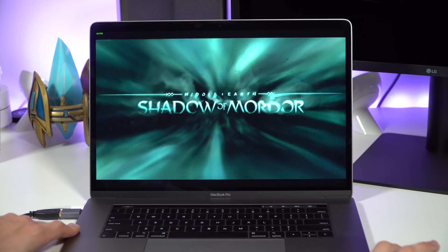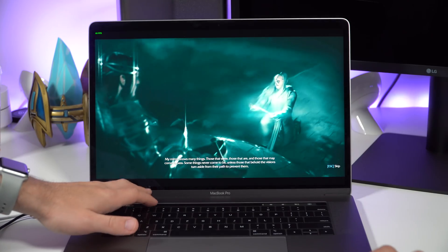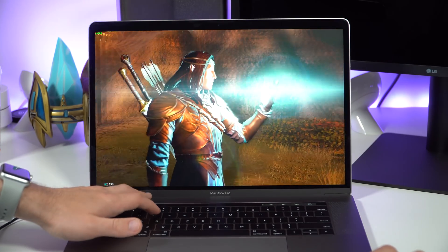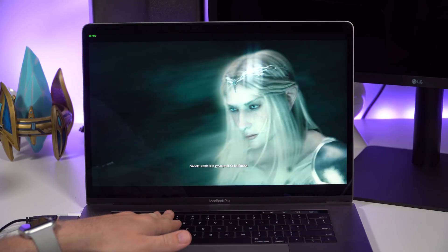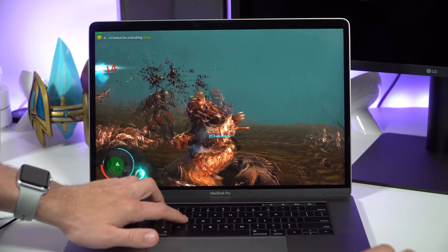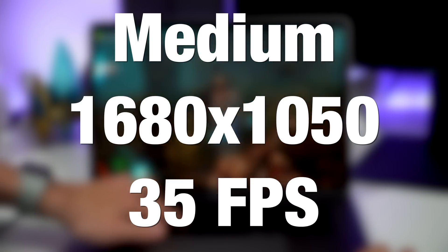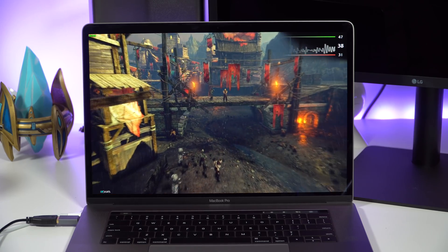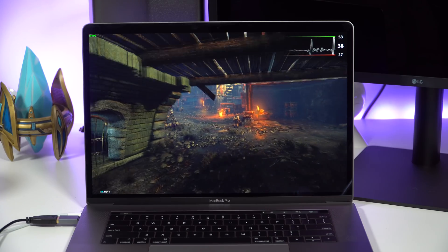Another game I like to play is an older title called Middle-earth Shadow of Mordor. The game is a bit older but it has a pretty good Mac client, and it's an incredibly fun game, especially if you're a huge Lord of the Rings fan. Shadow of Mordor runs best at medium settings with a max of 50 frames per second. However, you can expect to play most of the game around 35 frames per second, with sudden dips during particularly taxing battles and explosions down to 17 frames per second.